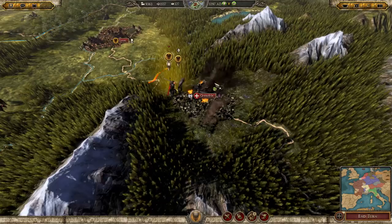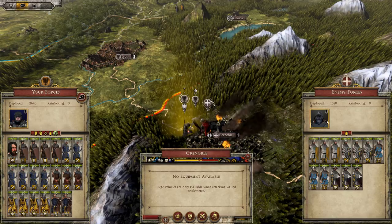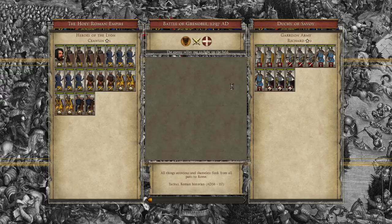With that introduction, let's go ahead and attack. We outnumber the enemy by about a thousand men. They've got crossbowmen though, so it's going to be interesting to see how this goes. The enemy actually sallies forth to meet me on the field of battle rather than staying inside the town.